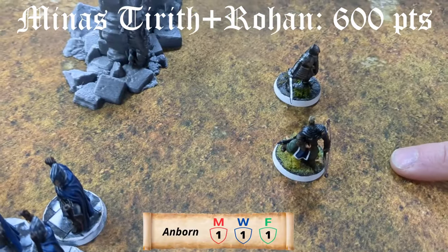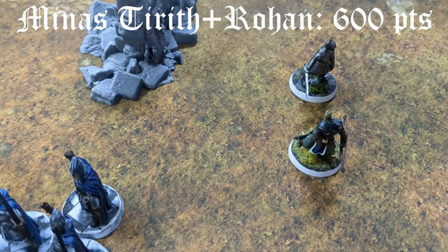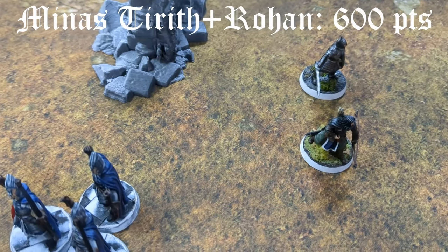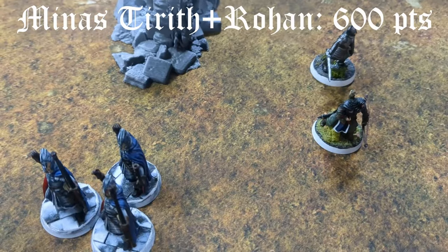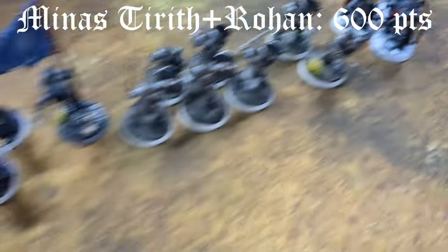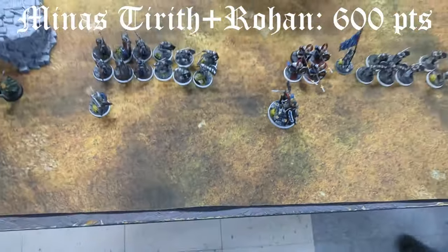And lastly we've got Angbor, who gets free Might to either spend on to hit, to wound, or in the Waze, which is pretty cool. He's just leading a single guy with a Shield. So that's a 600-point alliance.